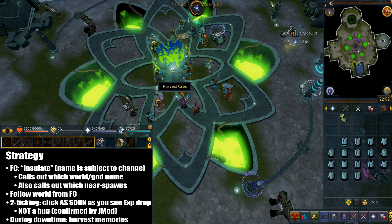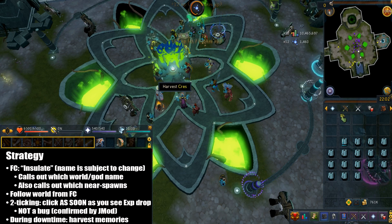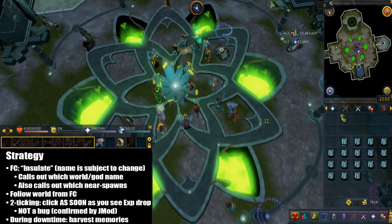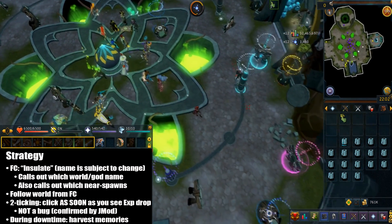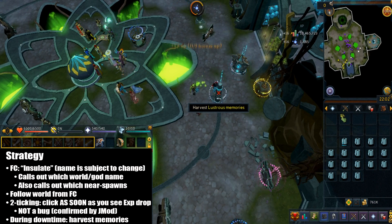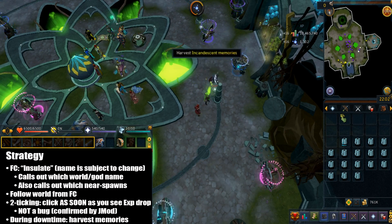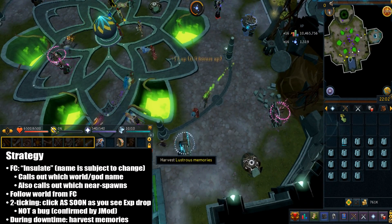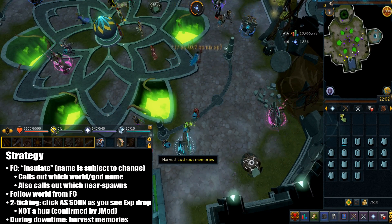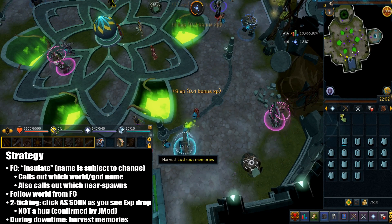Now let's talk about the strategy. Luckily there's an FC and the name is called Insulate. I did talk to the owner of the FC and he said he might change the FC name later on, but at this moment the FC name is Insulate — if it changes I'll update the name in the description. This is very simple: they're gonna call out which god and which world a core memory is on. They'll also call out the world that is nearly spawning by saying something like '4 out of 6' or '5 out of 6'. Just follow the world and harvest in the middle.